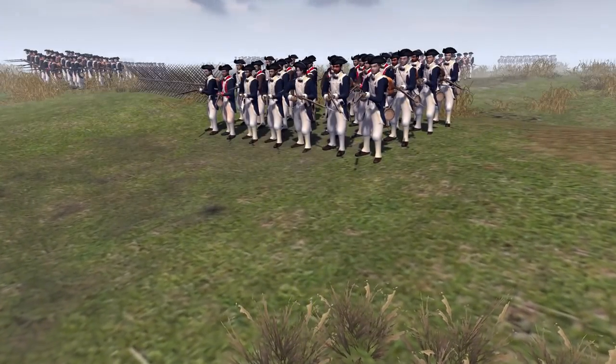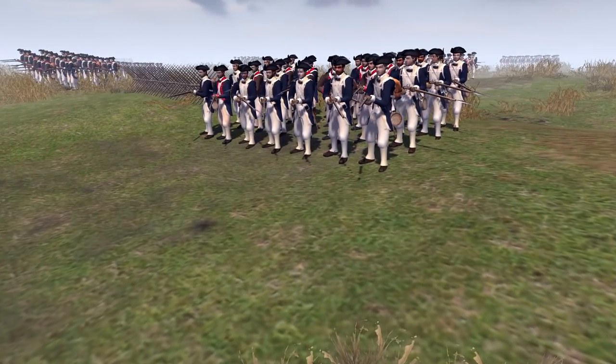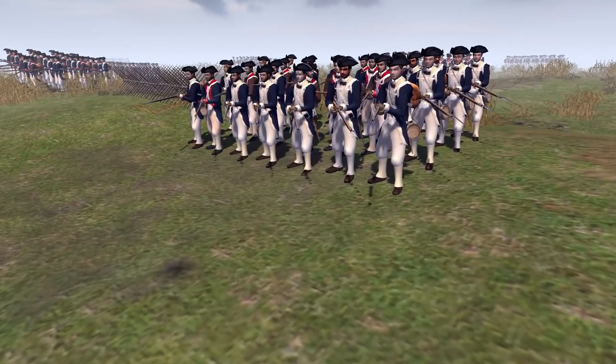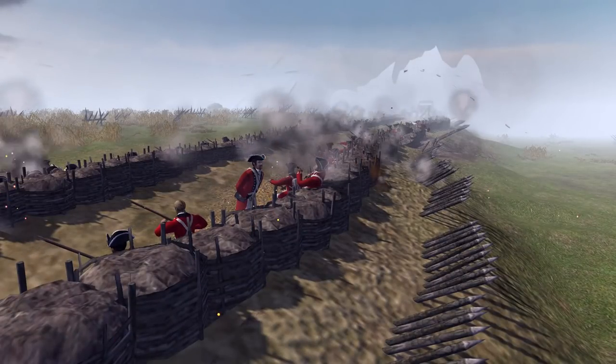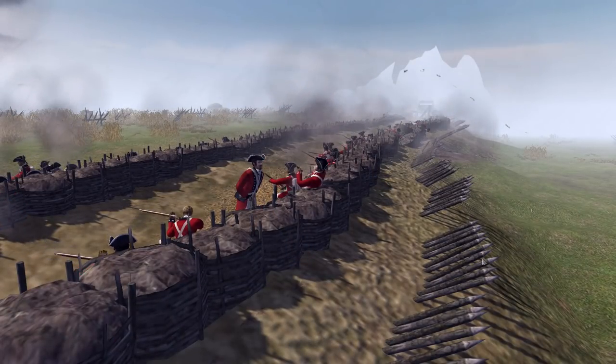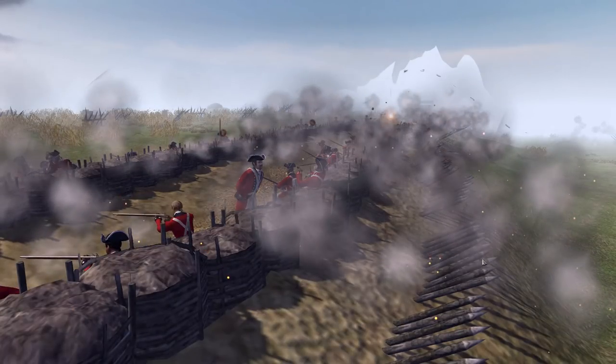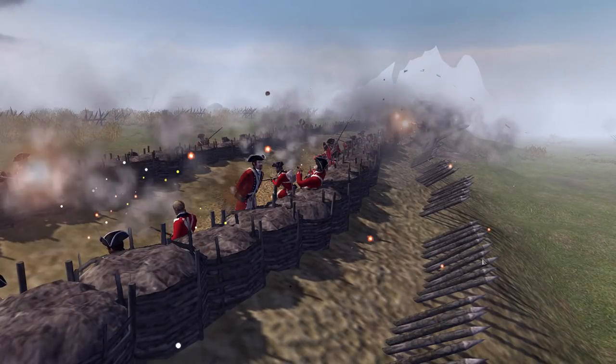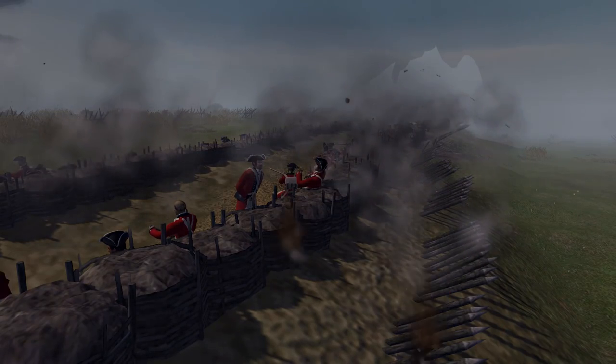The Continental Army during the American Revolution is about to make a monumental push forward to capture a canyon position, but the Redcoats are going to defend this position to the last man. They will not give it up, and the Continental Army will have to sacrifice a great deal to gain victory.